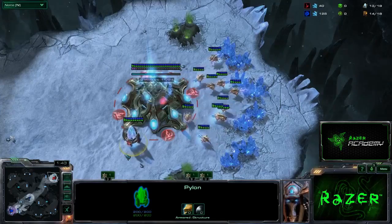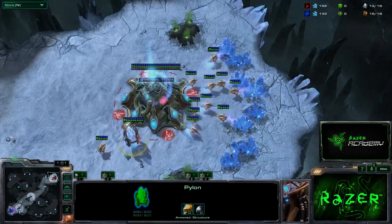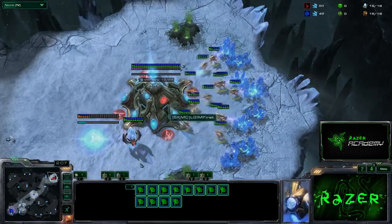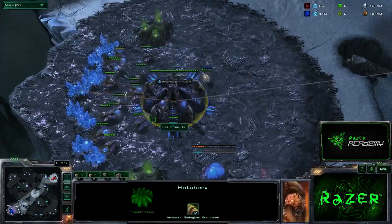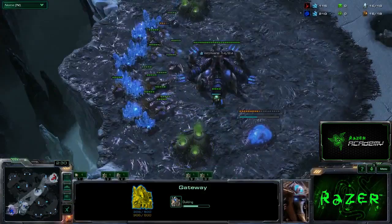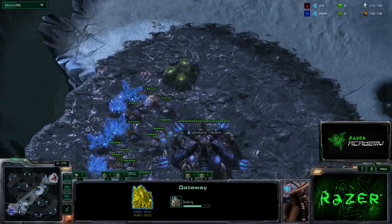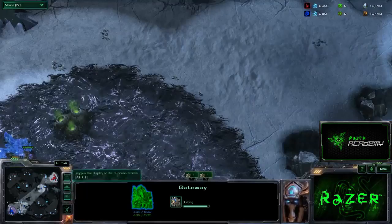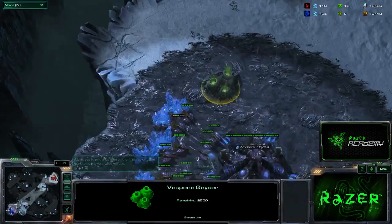Here we see that First is pyloning in his main — he's going gateway expansion. This is becoming much more popular with the Mothership Core recall ability. Very quick Warpgate timings are now quite powerful, because if your Zerg opponent has enough units to hold off the attack, you can simply recall, saving all those units, and then do a follow-up timing that's very likely to succeed, given that Zerg has invested a lot of resources — both Minerals, Gas, and Larva — in holding that initial timing and got nothing out of it.